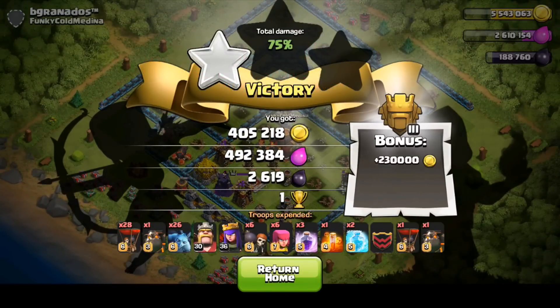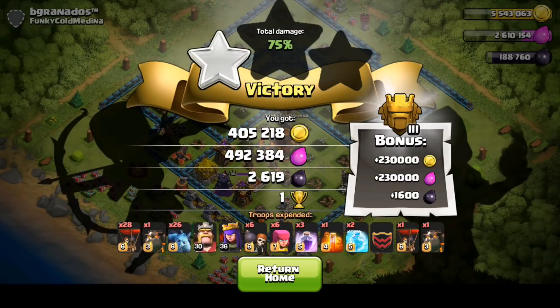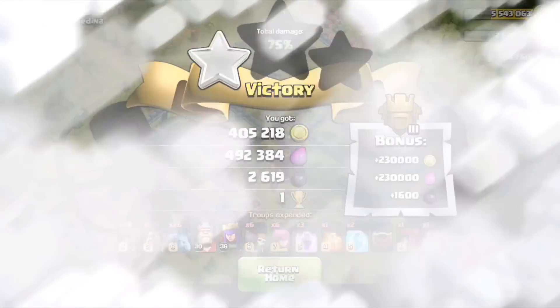That is a total of 405,000 gold, 492,000 elixir, 2,600 dark elixir, plus a giant bonus. That was an awesome raid — 75% on a 100% maxed-out base. Farming Titans!